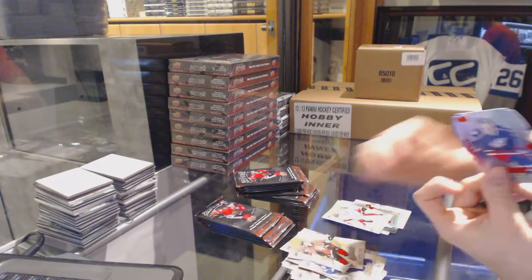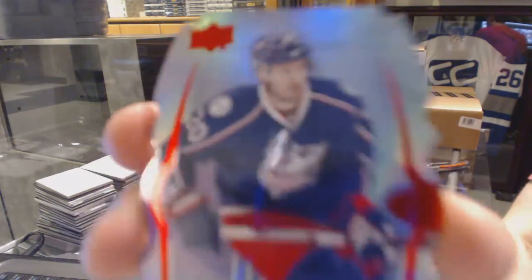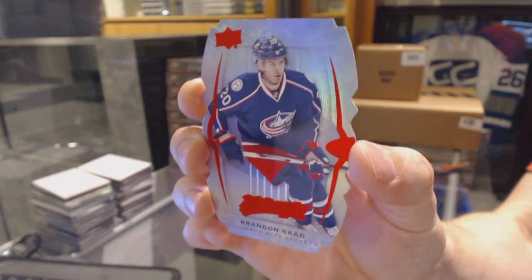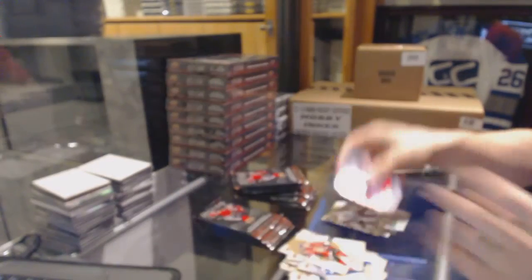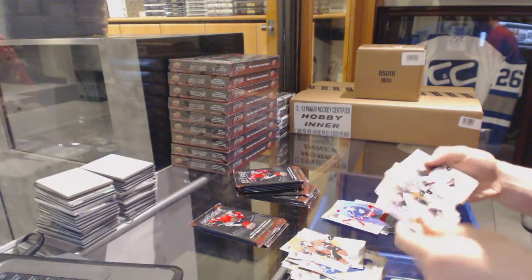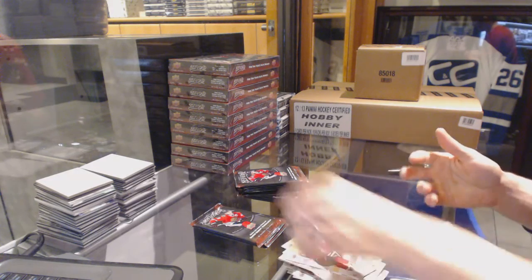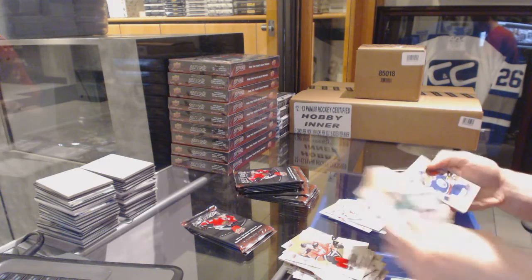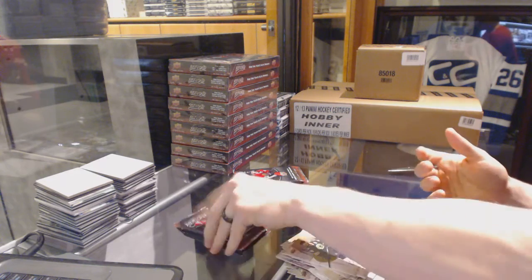We've got a Colors and Contours die-cut Level 1 Purple for the Columbus Blue Jackets, Brandon Saad. Silver for the Capitals, Braden Hulpe. Puzzle piece for the Oilers, Benoit Pouliot.